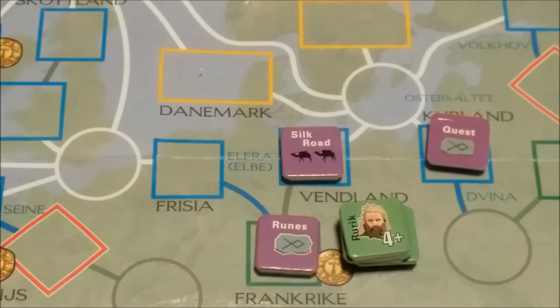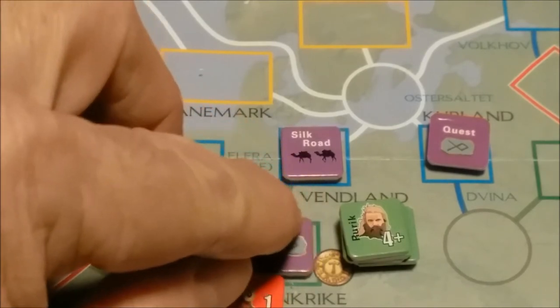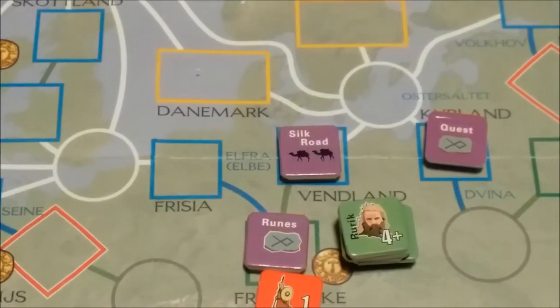So now we have to fight the hostiles here near these ruins. In Frank Reich, we discover one hostile force, and it happens to be a single unit with a combat strength of one, basically. So Rurik might catch a break here. We will see though. I'm going to set up the battle, and I'll be right back.